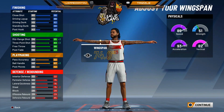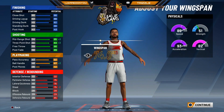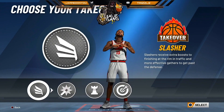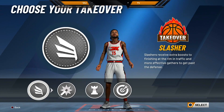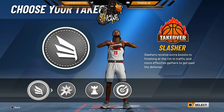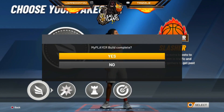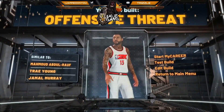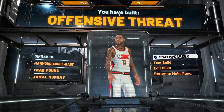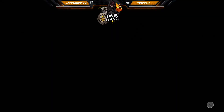For wingspan you could put it at 75.9 but I put mine all the way down to 74 — doesn't really matter. For body type it's personal preference. I went with slasher because I want to put people in the basket and get clips. If you're part of that slasher game put 'slasher game' in the comments. You're going to end up being an offensive threat. I'll also tell you what badges I'd go with.